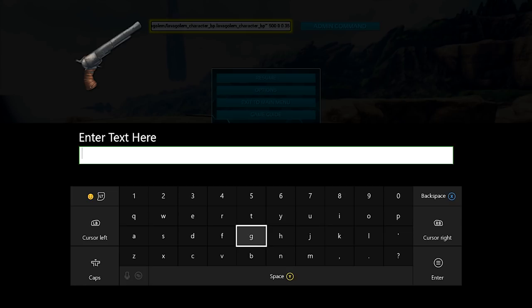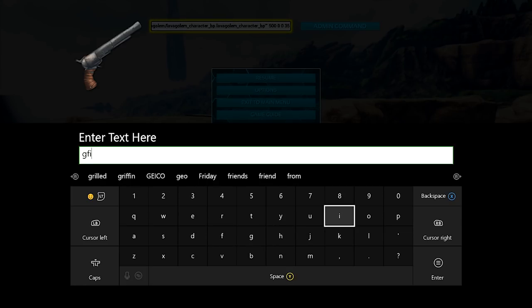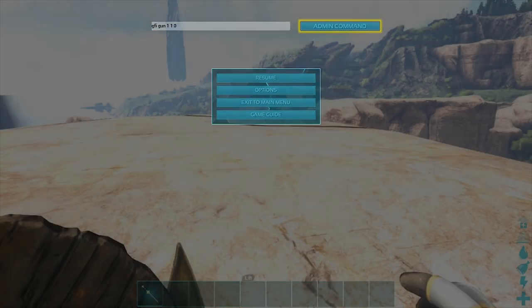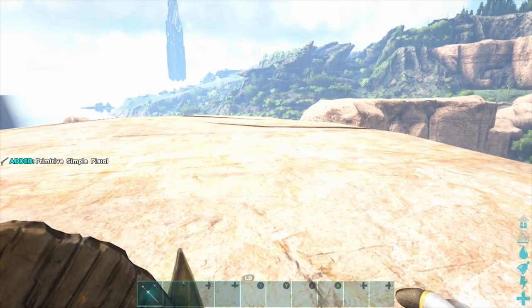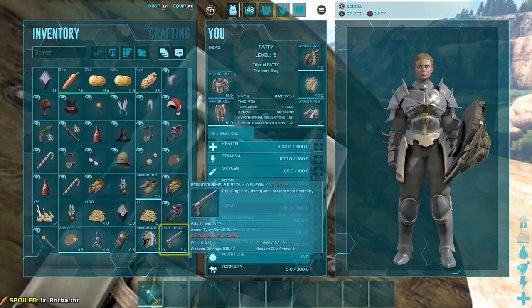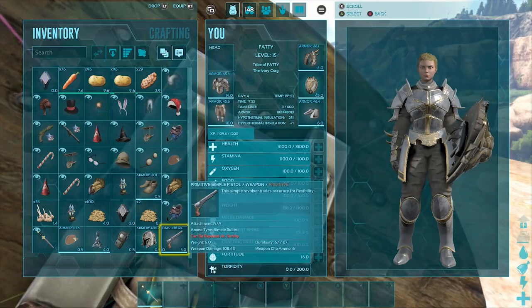Okay fellow ARK survivors, the first admin command is going to be for the simple pistol, and that is going to be GFI space gun space 1 space 1 space 0. Keep in mind, changing the first number changes the amount of guns, and the second number, if you make it 100, will make it ascendant. So let's issue that admin command — primitive simple pistol was added. We'll check our inventory, there it is on the bottom. Simple pistol was added.